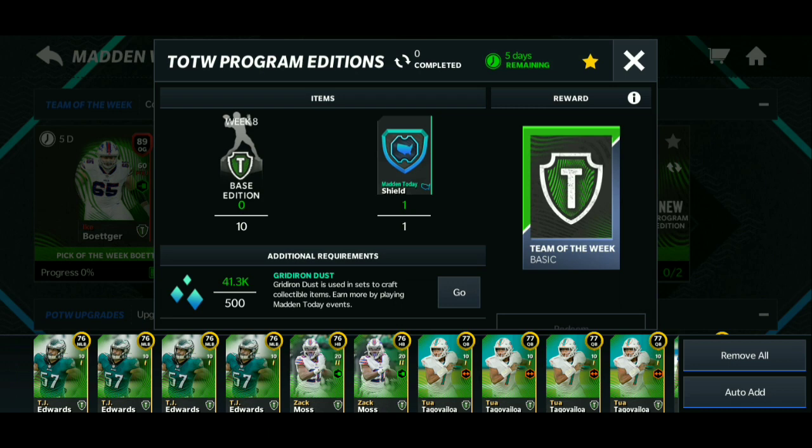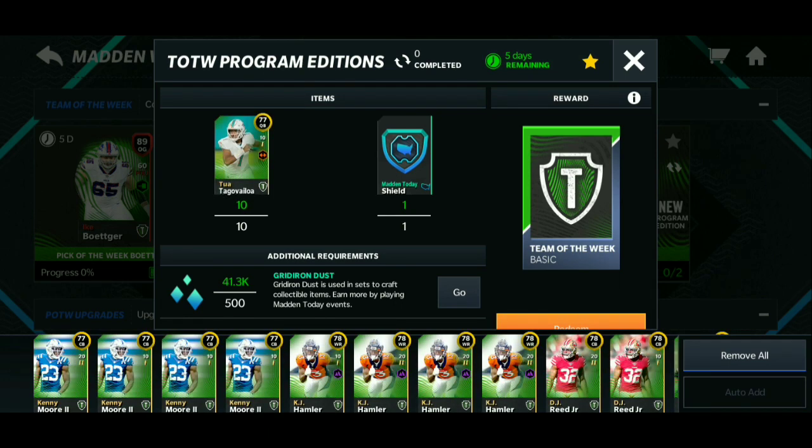All you have to do is trade in 10 of the players from each week. You can get these gold players by playing through the live event for 70 stamina, or you can open five of the packs in the store that cost 50,000 coins. Those are basically the ways to get the players — the free way is playing the live event, and then you can also buy them in packs if you want to spend a little bit of coins, but you'll be making profit back on it.